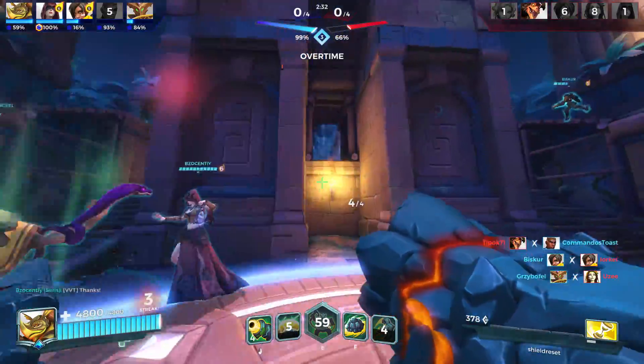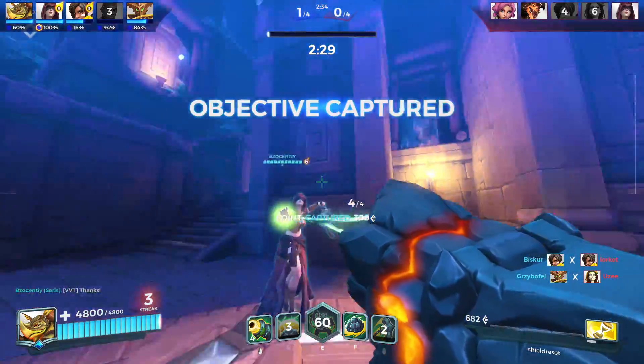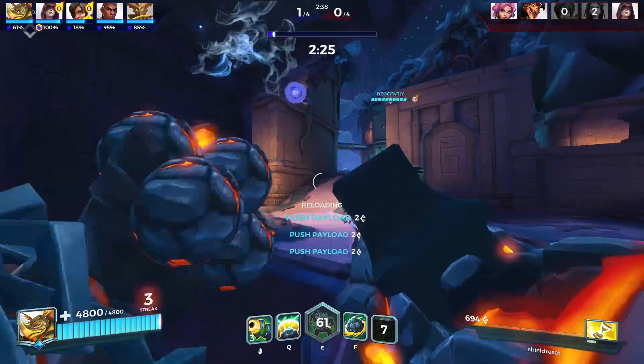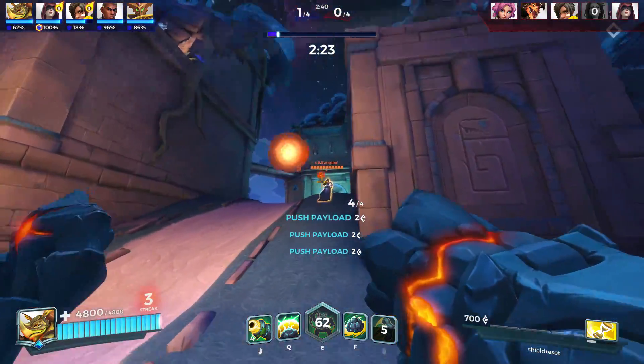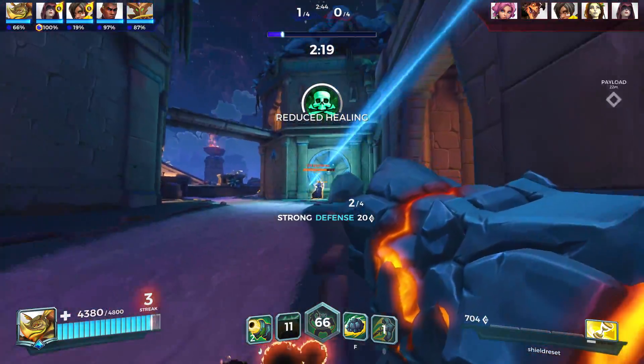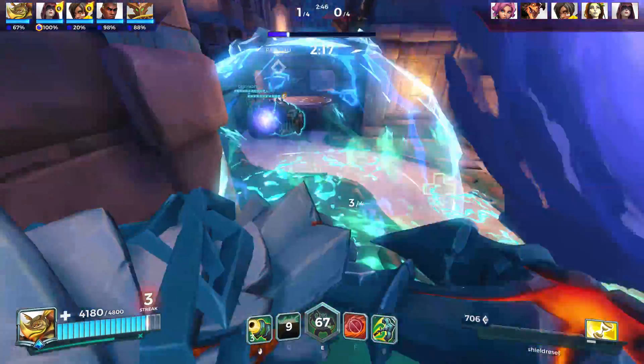Basically this loadout means you'll put down your shield, and if an enemy decides to attack it, it will almost completely reset your shield cooldown so you'll always have your shield up. Or if they don't decide to attack it, then you have a shield there and you can get on with your business without any hassle.